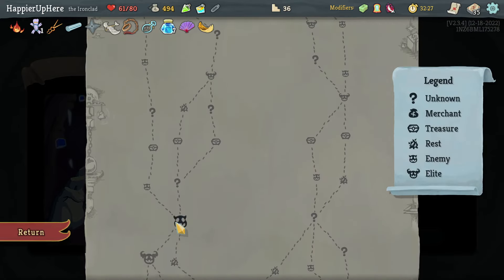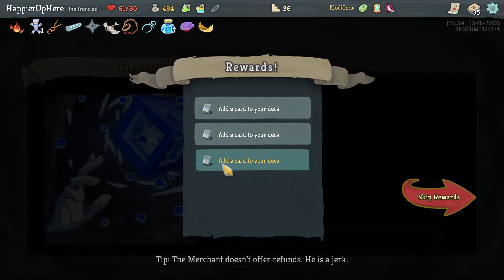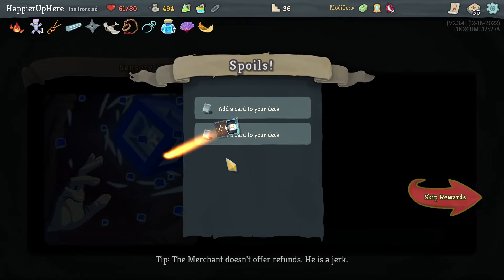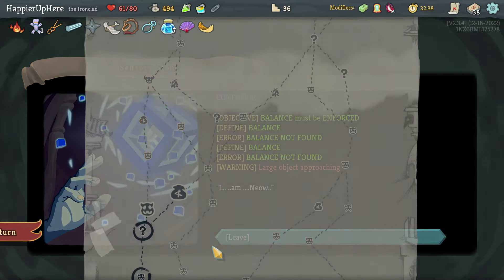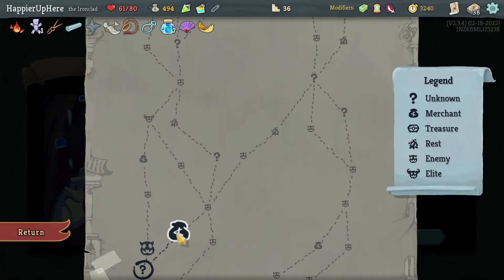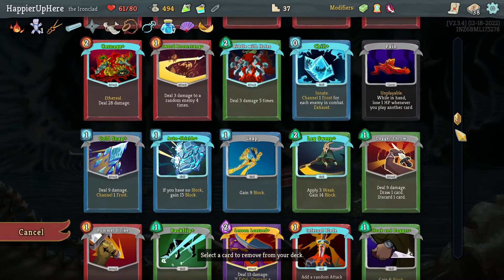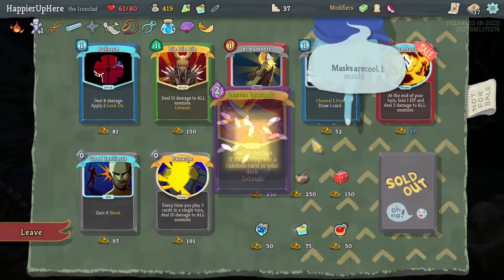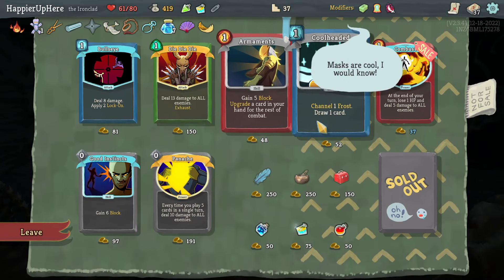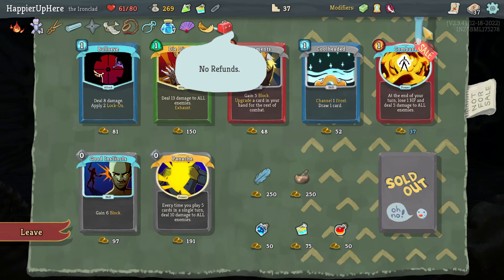Not sure if I need Mind Blast or Hand of Greed. I need to remove two rare cards to get Pauper. Dramatic Entrance is nice, Flash of Steel is nice — let's take Dramatic Entrance here, and Flash of Steel here. I'll take Impatience — still hoping I can get Pauper somehow. That does mean I have to waste gold to remove Lesson Learned. I'm not sure I should have taken it — if I lose Pauper because of it, I'll be sad.